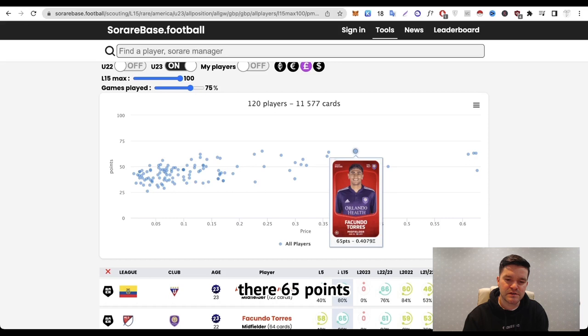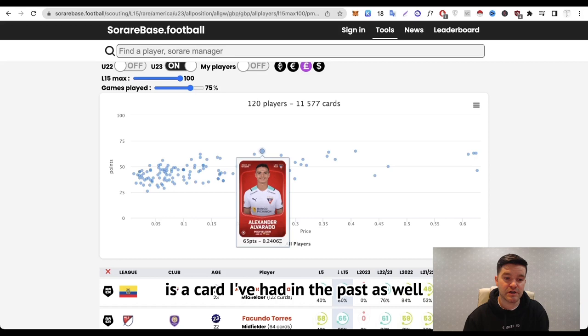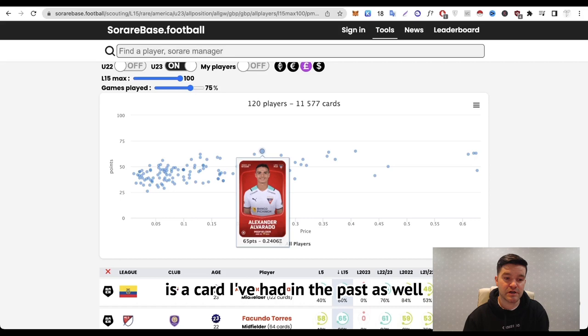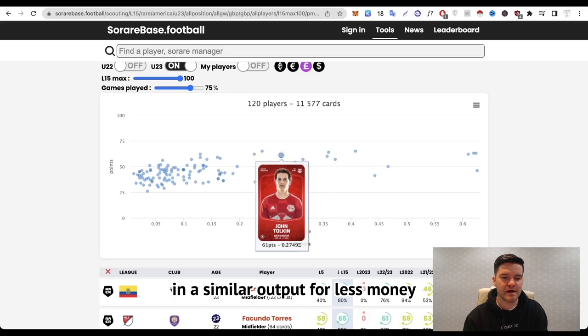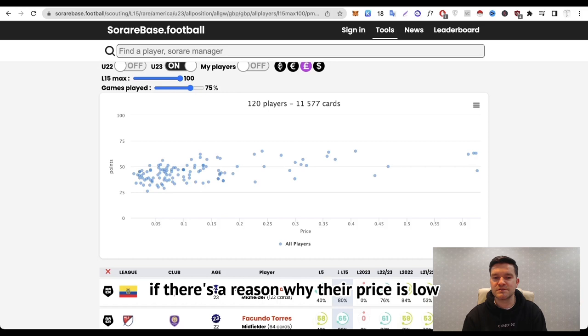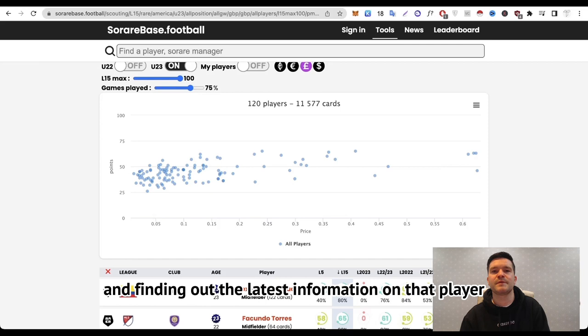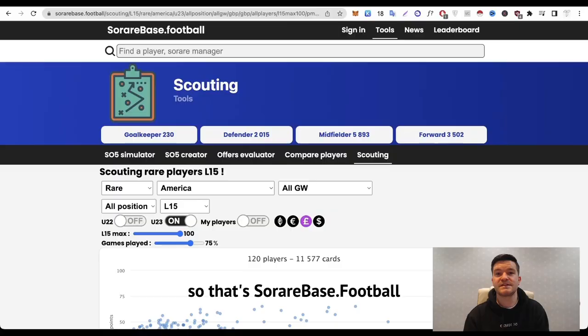Facundo Torres is an example — 65 points and you can pick him up for 0.4 ETH. Just make sure you do your research to confirm he's still playing where he's scoring those points. Anibal Moreno, John Tolkien, Alexander Alvarado — all good examples on this chart. Alan Velasco at 0.62 ETH — you can definitely pick up cards with similar output for less money. Websites like this are great for indicating prices, but you can never beat doing a Google search, digging through articles, and finding the latest information on a player before making your own decisions.